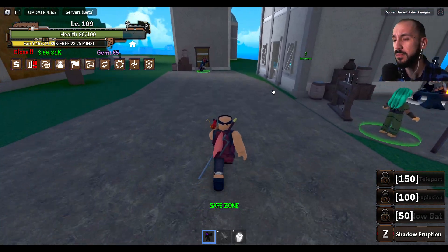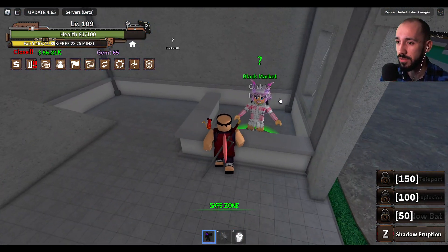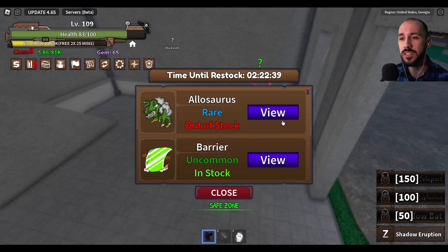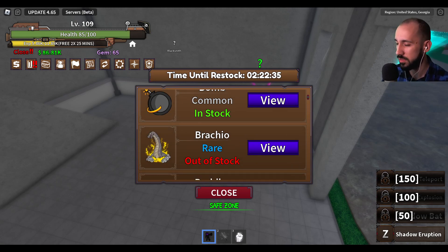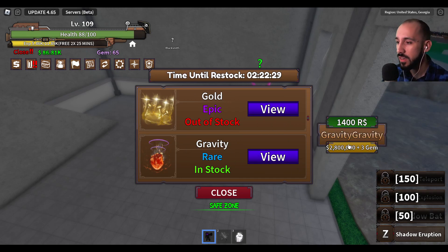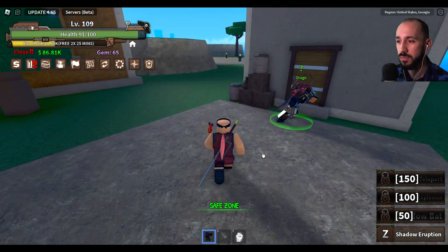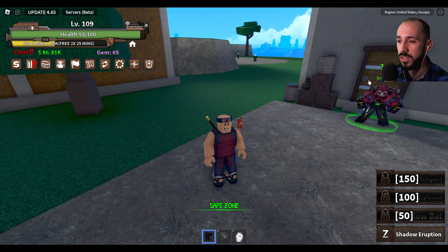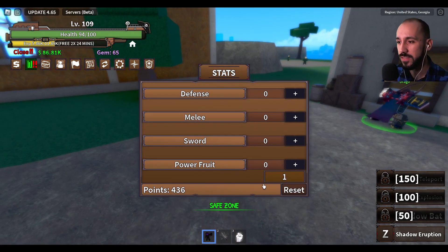The second use for gems is buying stuff on the black market. Over here you can see items that cost both money currency and gems — for example, this gravity fruit only costs 2.8 million and three gems. You have to get gems to buy stuff. Now I did spin, I used my codes, and now I have zero gems.